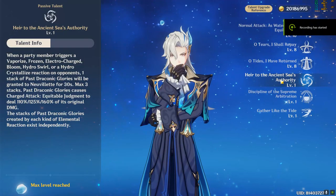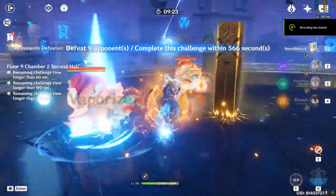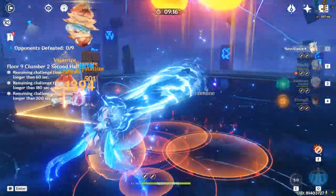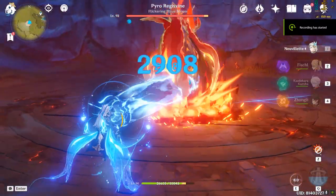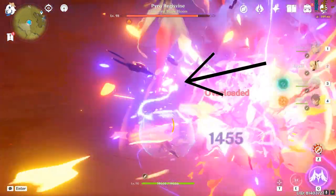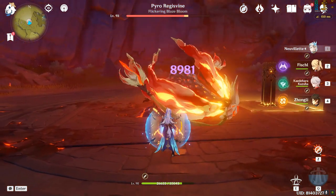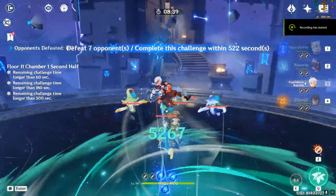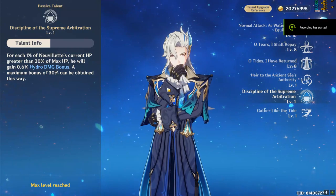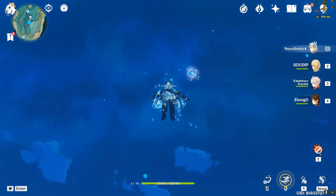Moving on to his passive talents: his Ascension 1 passive grants a stack of Draconic Glory whenever any party member triggers a Hydro-related reaction. Each stack increases his charged attack damage by a certain amount. Note that stacks are unique per reaction type — if the same reaction happens twice, the stack only refreshes rather than adding a new one. There is a visual indicator for the maximum of 3 stacks, which can be triggered by on-field or off-field characters or even enemy elemental auras. Since stacks last 30 seconds, this becomes a permanent bonus as long as Hydro reactions are maintained. For his Ascension 2 passive, he gains a Hydro Damage bonus based on how much HP he has above 30,000. His exploration passive grants a movement speed bonus underwater, making him the best Hydro Otter around.